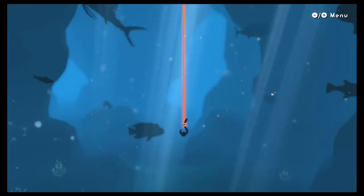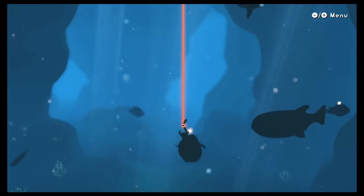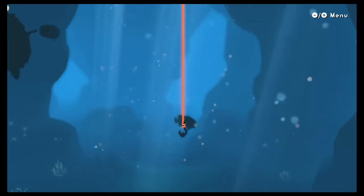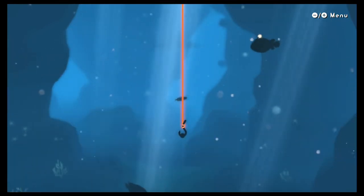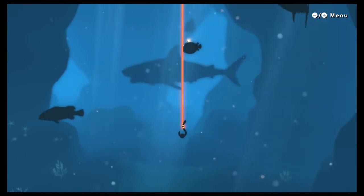I've recently been playing around with Nintendo's Labo variety kit for the Switch, and in it there's a fishing minigame that you can play using a cardboard rod that you construct yourself. You can catch a variety of sea creatures in this game, including a great white shark. But when I saw it, it didn't quite look right. So how accurate is the great white shark in Nintendo Labo fishing?